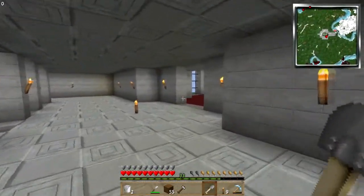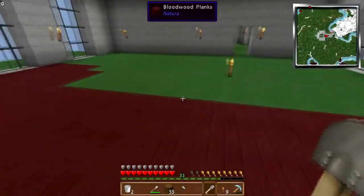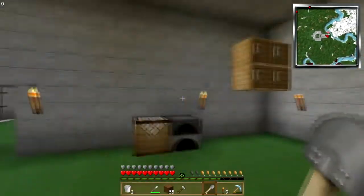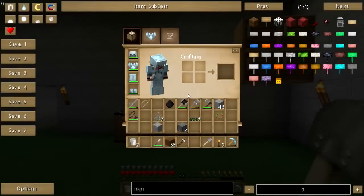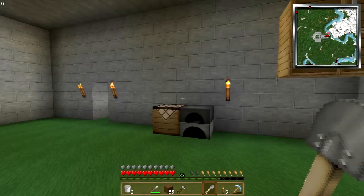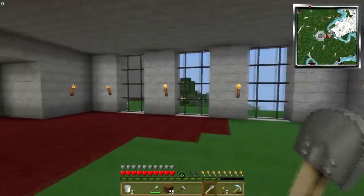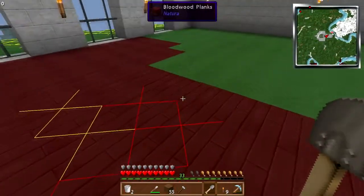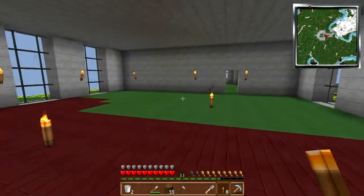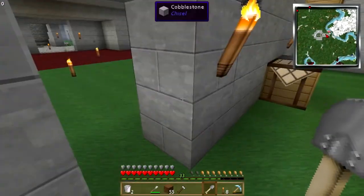This is going to be our dining room, and I'm working on a bloodwood floor for that. This is the kitchen — kind of sparsely furnished right now. Oh, I almost forgot — I think I'm at the point where I can get off peaceful. Let me just throw some torches down here. Anything in there? No, okay.